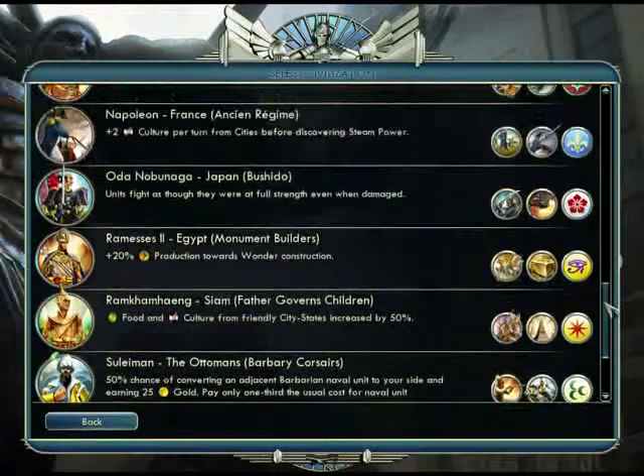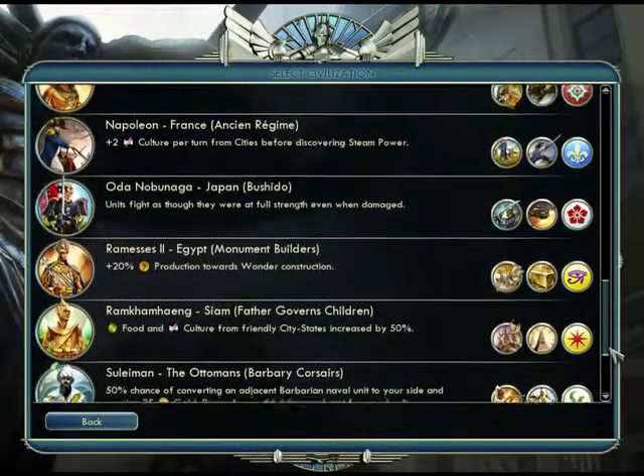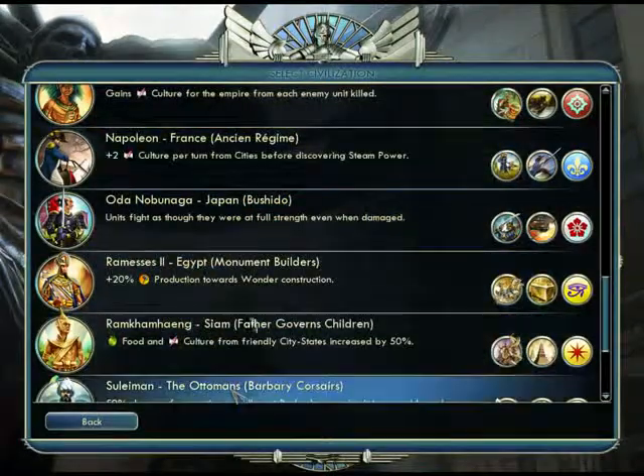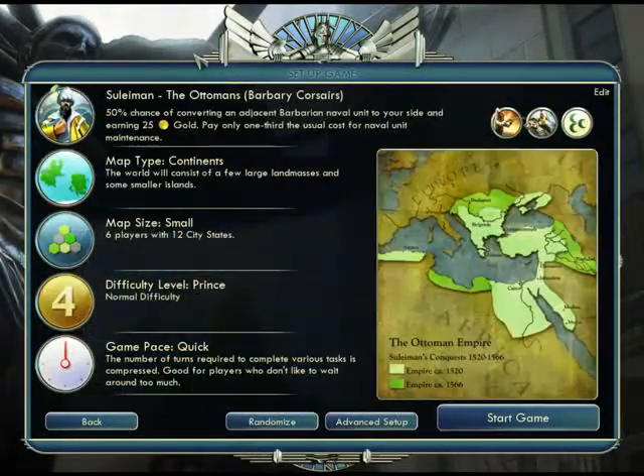And the winner in the end was Suleiman. Since it was a direct tie between the two, I had to put the votes in a hat and draw a winner. Suleiman came out by a hair. So we got all this set — let's begin.